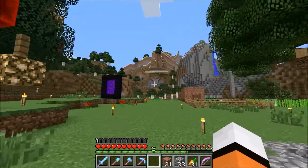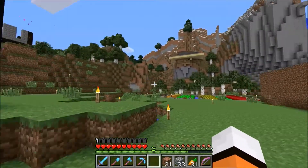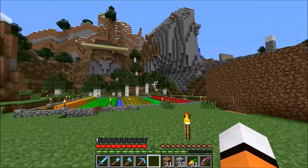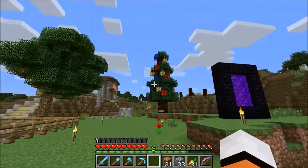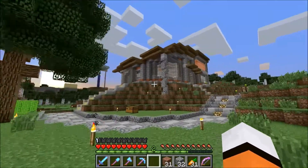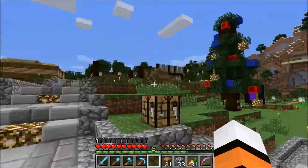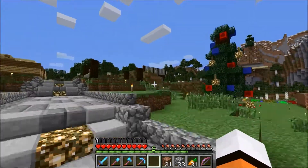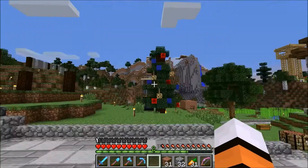The Deltagraph server is all vanilla at the moment, but it's originally a bucket server. When 1.7 came out, we couldn't update super quickly because all the plugins had to update also, so it's vanilla for now. But this is Spawn Town, also known as Mine Town.